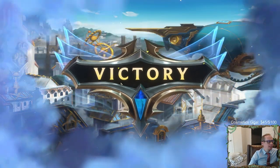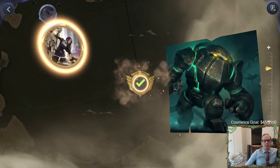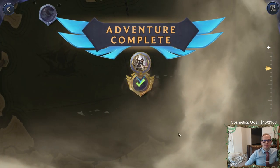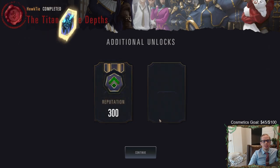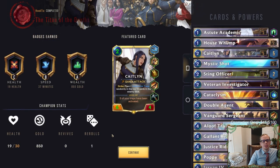Defeated the hardest level with Caitlin, with all their stuff having tough - that is a tough adventure. When summoned, stun the strongest enemy - that's a pretty nice common power. Titan of the Depths: C health, B speed, A wealth. The Titan of the Depths has been vanquished - we won with Caitlin against Nautilus. Awesome. Now it's just Victor - Victor is the only champion left.